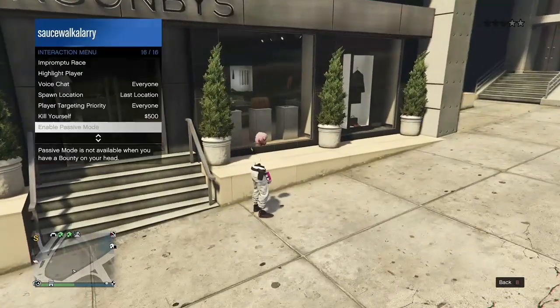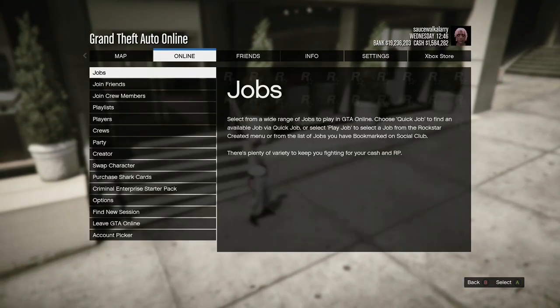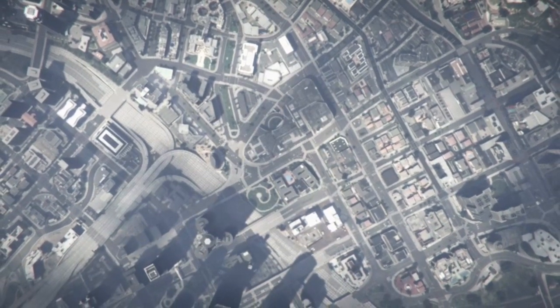Come to the clothing store, set your spawn location to last location, hit your pause button, go to online, and go to swap character. Just a reminder: you will be losing all your outfits except for only one, so before you start, make sure you put on the outfit that you don't want to lose.